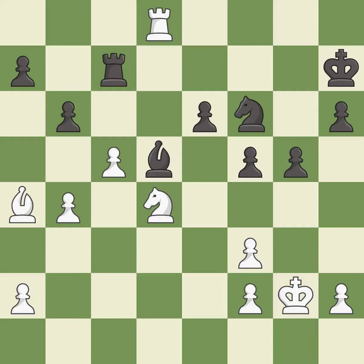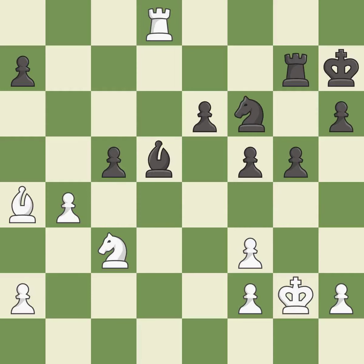This defends a pawn that was under attack and had no defenders — it is good. This wins a tempo by threatening a rook and forcing it to move away. This is the only move that works — it is a great move. This moves the rook to safety — it is excellent. There was only one good move there. This overlooks an opportunity to block an attack on a vulnerable pawn — it is a mistake. This maintains the balance in material with a good trade. This is the only move that works — it is a great move.